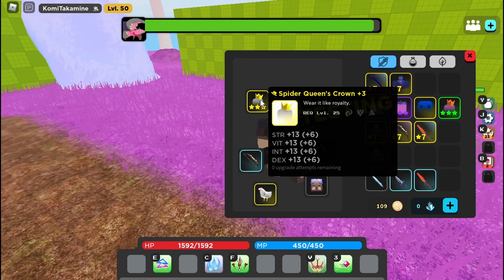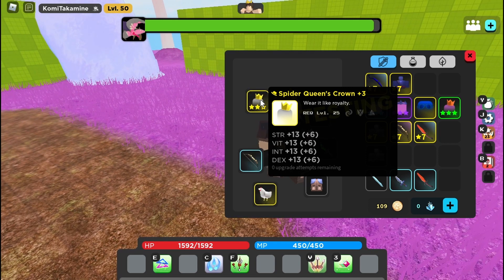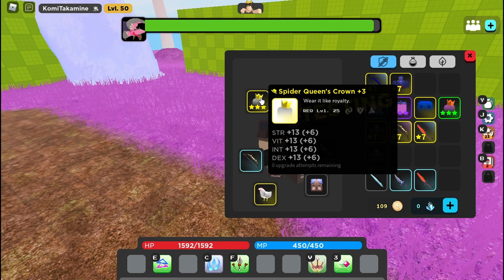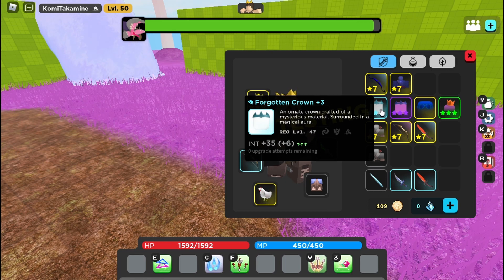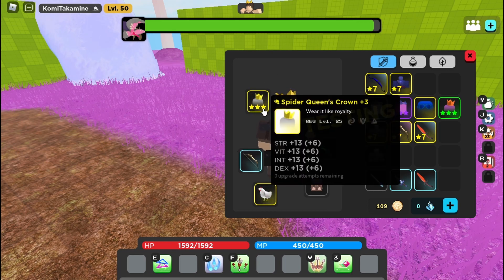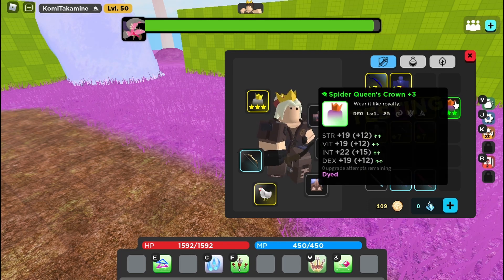For the gear, I'm using the Spider Queen Crown because this is the best crown as a platform right now — you get 13 stat points for each stat basically. Since it's trickster, we use strength, intelligence, and DEX, so we have 39 points, which is four points more than a fully crafted Forgotten Crown. Also it's just fully crafted — if you have a full ancient, that's the best.